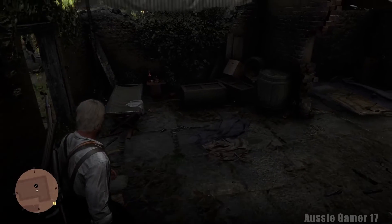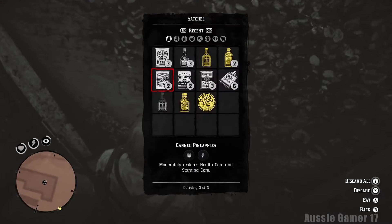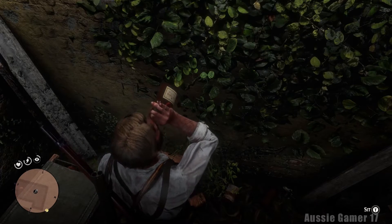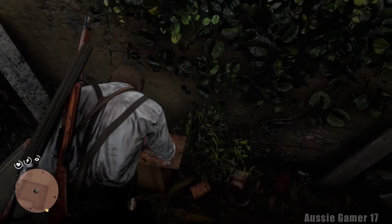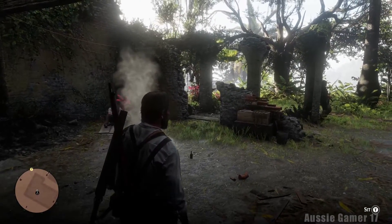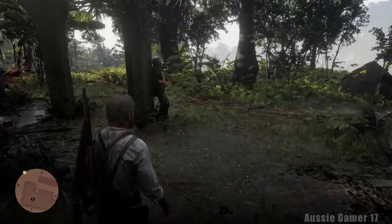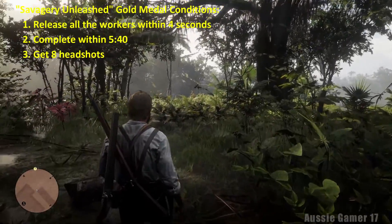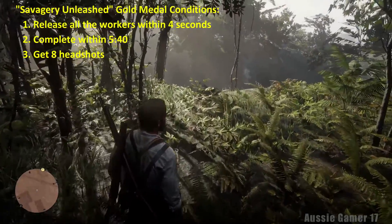We're getting as many gold medals as I can - I know there's one I'm definitely not even going to bother trying. We can't pick up this rum, but let's eat some first and then we can pick it up. Grab it, Arthur. Now as we head off towards this mission, it's time to put the conditions on screen.